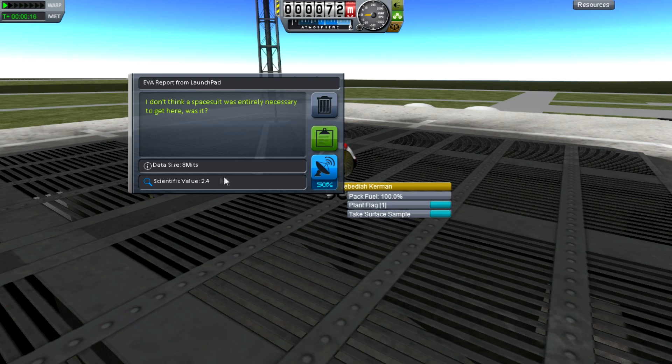To transmit the EVA report data it will be 8 megabytes and the scientific value will be 2.4. Now the Kerbals themselves can't transmit data directly — they have to do it through a pod with an antenna attached. So for now we're just going to keep it. You'll notice this number here: if we transmit this data rather than bringing it back to Kerbin directly, it's only going to be worth 50% of the total value — 1.2 science instead of 2.4.